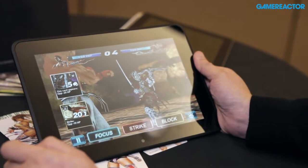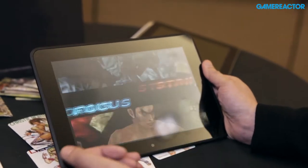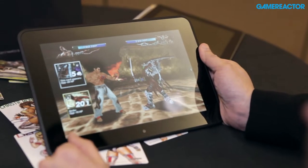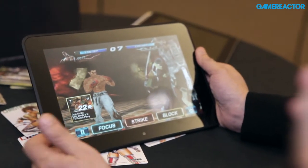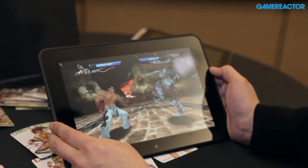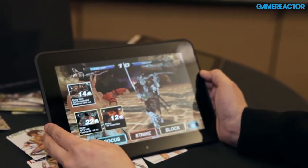So these are my cards here. I can decide to strike, which will hit him, and block if I'm thinking he's going to hit me and I want to protect myself. He hit me here, so he discarded my first card — that's what we call a focus break. The cards are all different in terms of the different attacks, strengths, and effects as well.